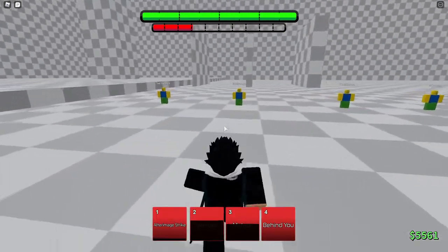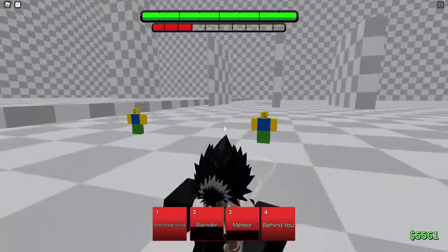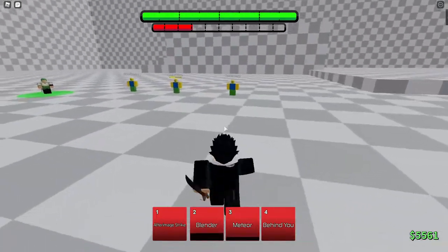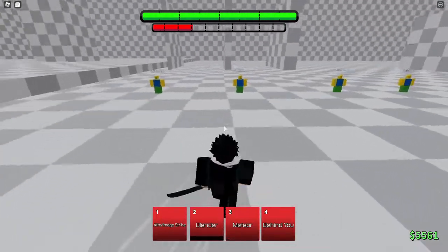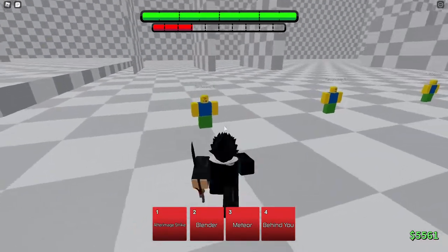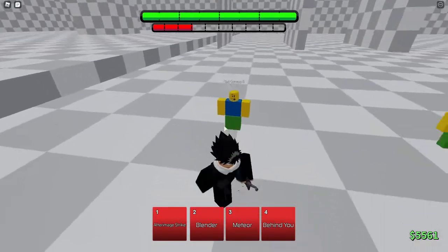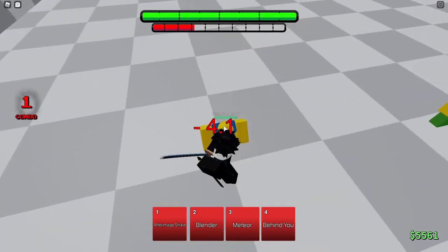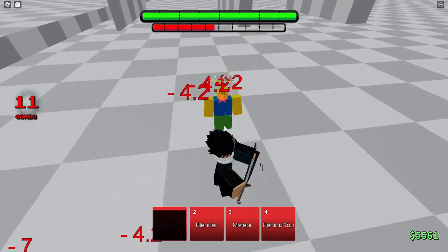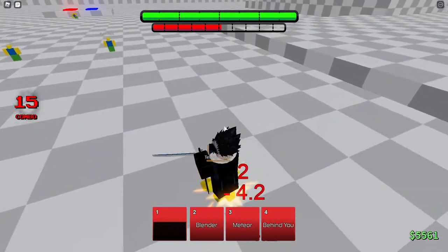None of these combos involve Behind You since it has a startup time, so it's not very combo-able. As said earlier, you guard break and then use Behind You. Alright, so the first combo is pretty easy: M1 them a couple times, use After Image Strike, and just go for another combo. This is how it looks like. There you go — as you can see, that alone does a pretty good amount of damage. It's pretty good.